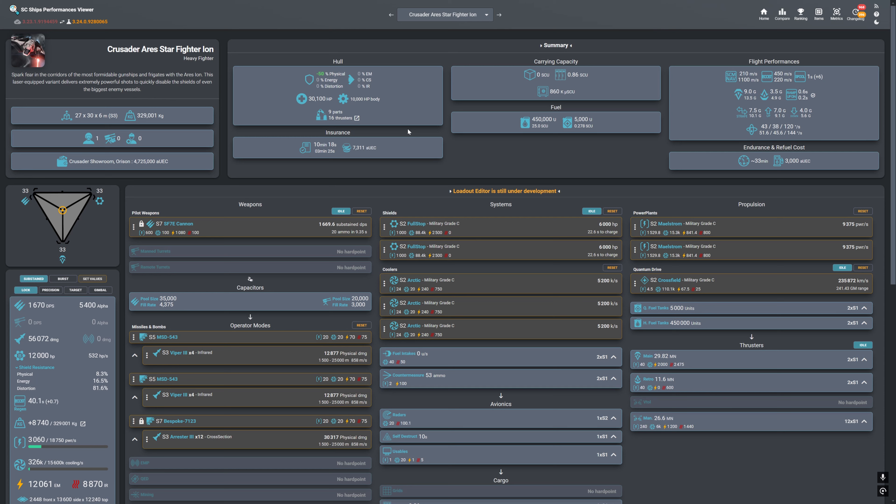Hello and welcome, my fellow citizens. Today we are again in SCU ships performance viewer, and today we are looking at one of my favorite ships before master modes — that is the Crusader Ares Starfighter Ion.